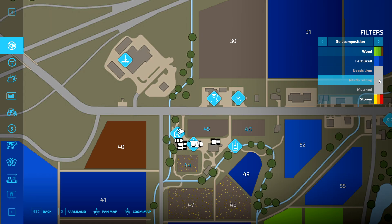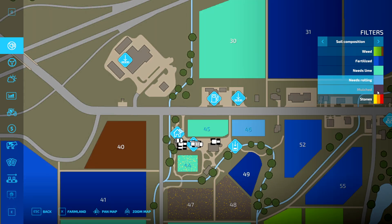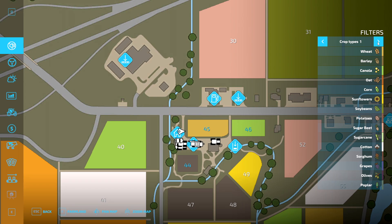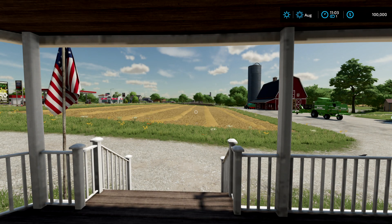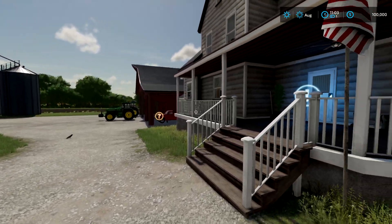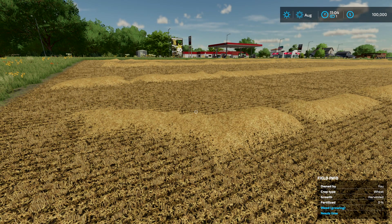Field 46 is saying it needs rolling — I'll run through that as well — plus fertilization and weeds. You can turn these filters off individually to get more in-depth information about what each field needs. Outspots tells you where vehicles are — combines, trailers, tools, tip stations — all this can be turned on and off. So on this very first episode, we're going to look at what needs doing. We've spawned into the house — every time you save and come back you'll normally spawn there.